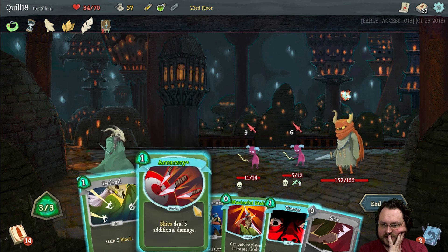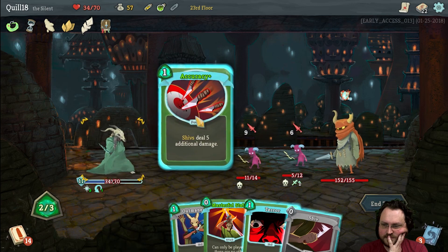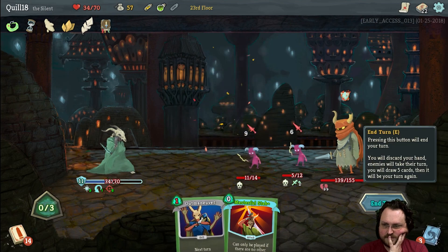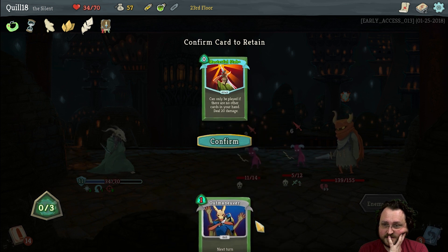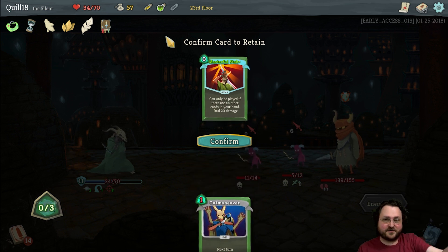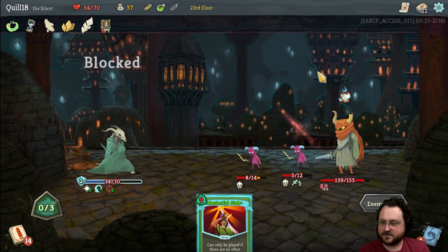I think we defend — I think we skip Outmaneuver. Oh right, we get to retain something. In hindsight, I should have outmaneuvered and retained that card — I wasn't thinking about it because it's not a normal card in our deck. I also might want to poison him this turn. I should have outmaneuvered because I almost certainly would have been able to dump my hand for the Masterful Stab.